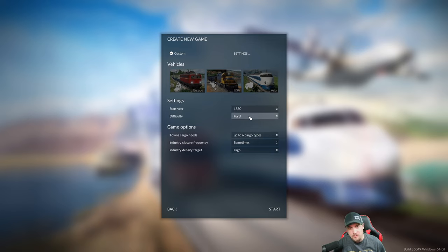On the next screen, everything will remain the same. Start year is 1850 and we're doing hard difficulty. There is one more difficulty above this - very hard - but very hard is very tricky to be successful at, so I always do hard. It's about the highest difficulty I can manage without going bankrupt right away. Towns grow up to six cargo needs for the Apex challenge; they demand two goods off the start, and as they grow they'll demand more, which we'll be responsible for driving.